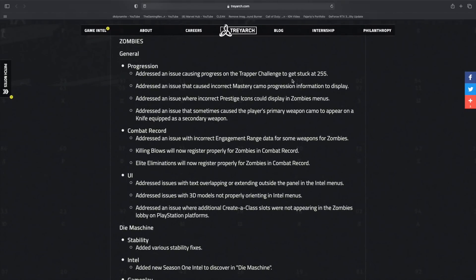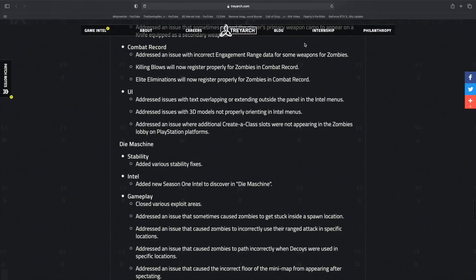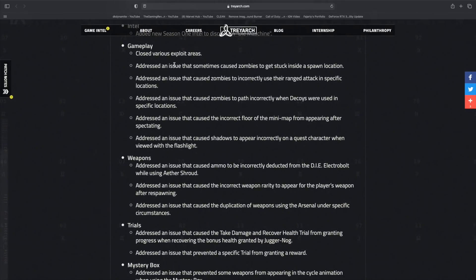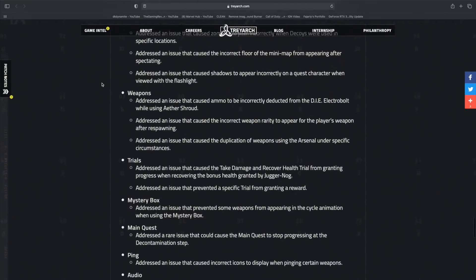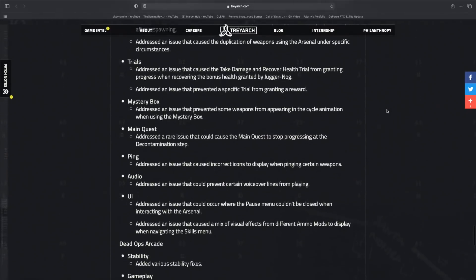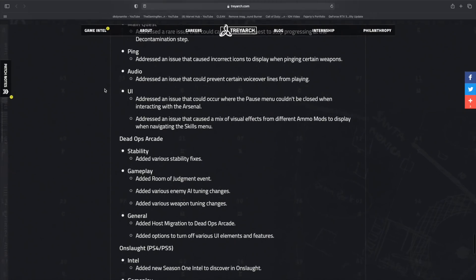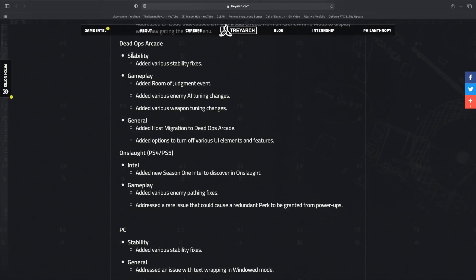On the zombies side, there are progression updates for challenges and mastery camo progression — all of which had been broken since launch. Combat record and UI fixes were also made. The Mauer der Toten now has season one intel available to discover, which nobody could find before since it wasn't there. Some of the missing intel was data-mined. Onslaught also has new intel. Other improvements include gameplay, weapons, trials, the mystery box, and a fix for a rare issue that could cause the main quest to stop progressing at the decontamination step.